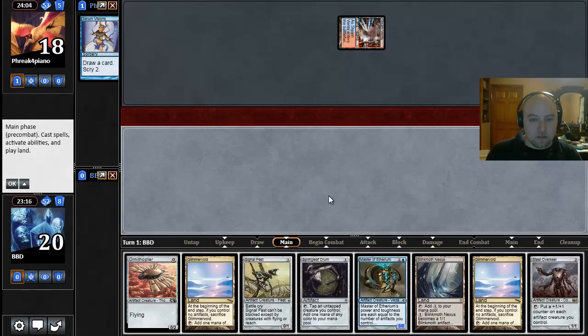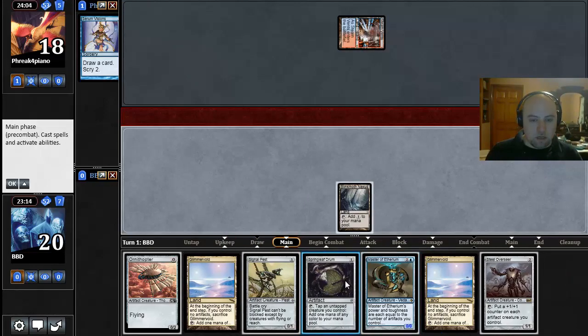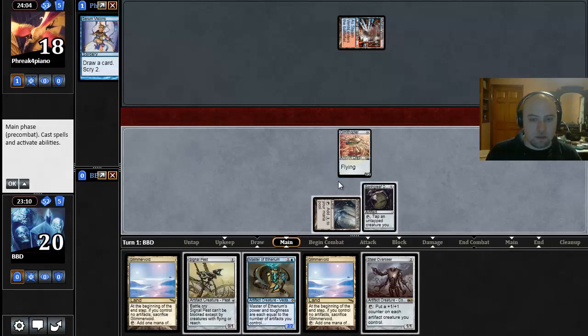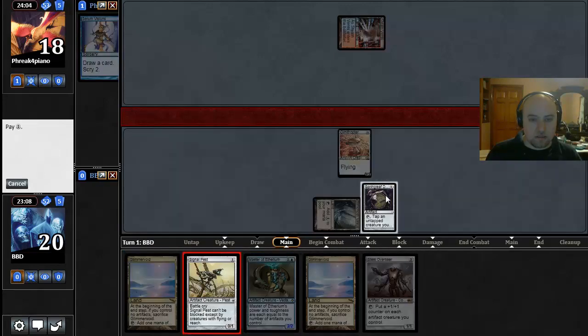Steel Overseer — that's a sweet one. So let's play a Blinkmoth Nexus, cast a Springleaf Drum, cast an Ornithopter, and then cast a Signal Pest.